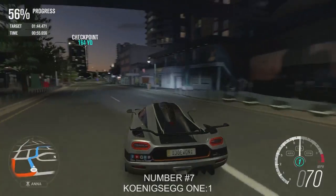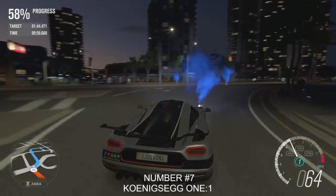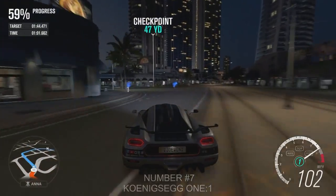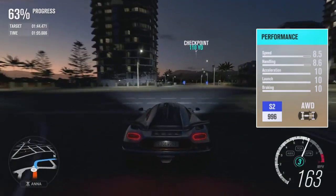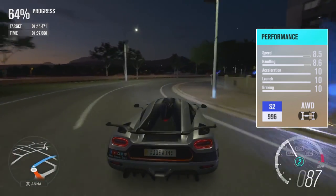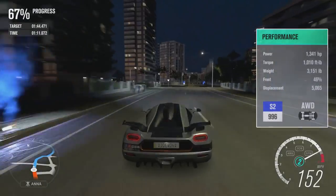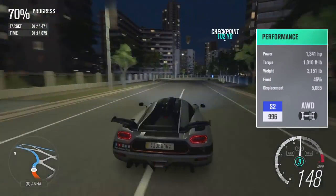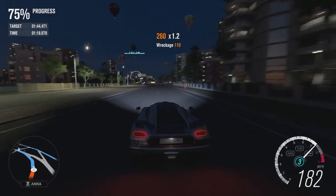Number 7: Koenigsegg One:1. I've said it before many times and I'll say it again — if any car could physically punch you in the face it would be a Koenigsegg. This car is quick. Despite the fact I tuned it mainly for street races, I spent a long time making sure this will grip even on tighter tracks. This is a real contender for any type of race, but for the love of God don't take it off-road.